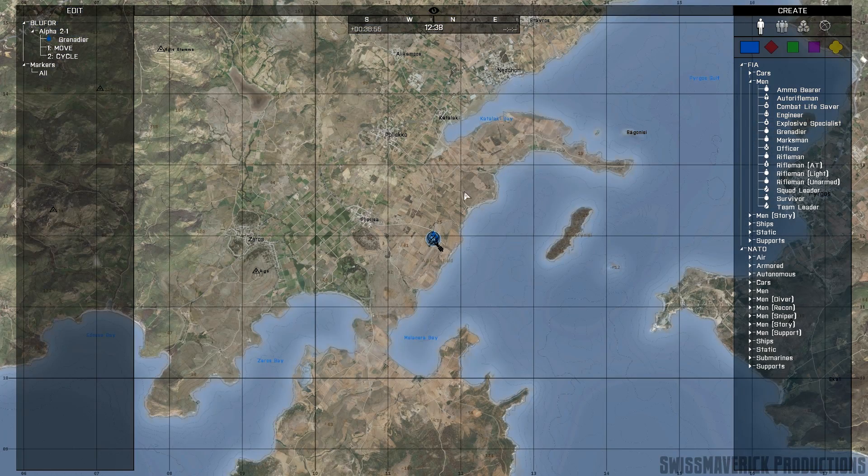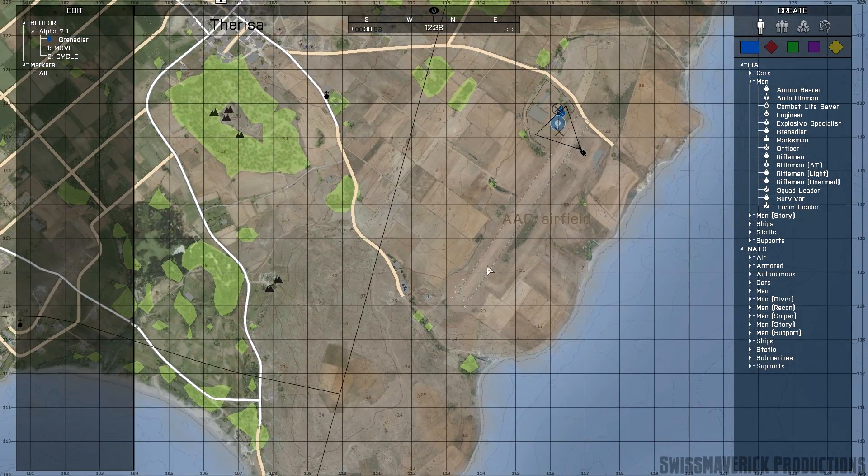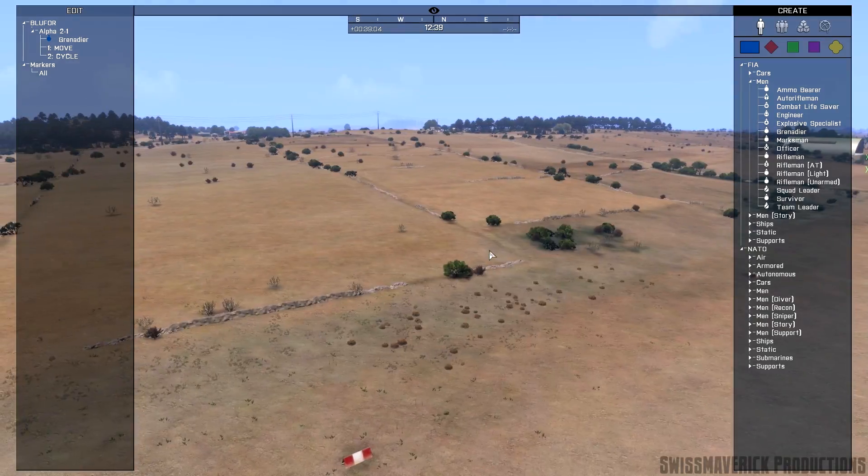Another way to quickly change the Zeus camera's position is map teleporting. Open the map via M key, move the cursor where you want to place the camera and use the middle mouse button. If you don't have one, remap the key in the control settings.